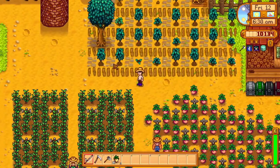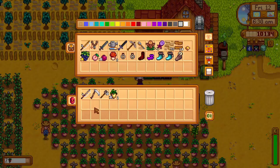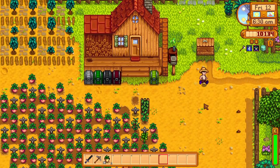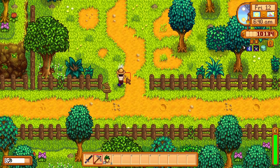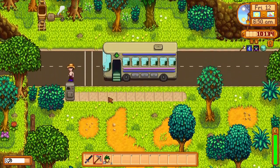The melon area will be ready tomorrow so I want to clear that out and replace it with quality sprinklers — it will be more efficient. Then I gathered my sword, pickaxe and some food for energy, and I went to the mines. Also today my axe was ready so I will need to go to Clint to grab it.